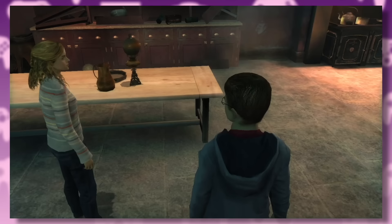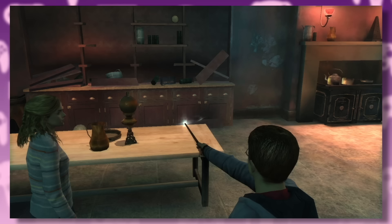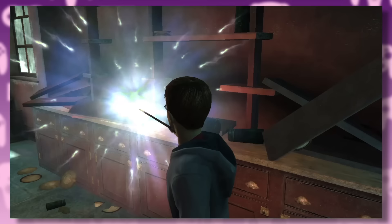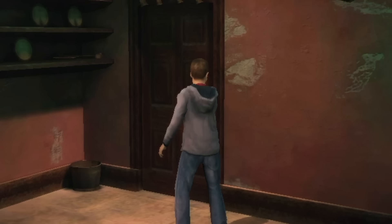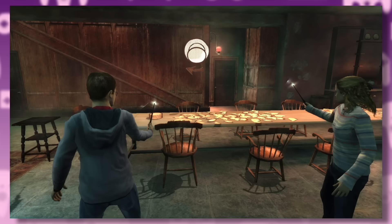Attempting the gesture-based spell system doesn't go smoothly — Harry's arm animation looks completely boneless. After struggling through the Wingardium Leviosa swish and flick repeatedly without success, the whole experience quickly becomes frustrating. Now I understand why Harry is so moody in Order of the Phoenix — I've been playing this for like five minutes and already I want to punch someone.